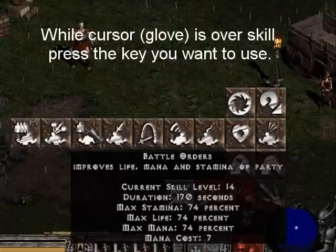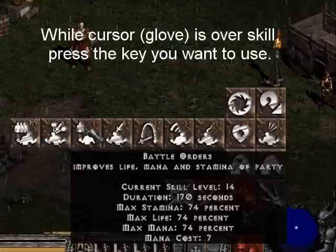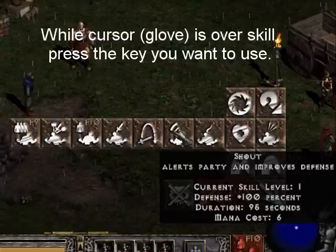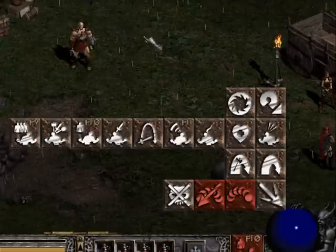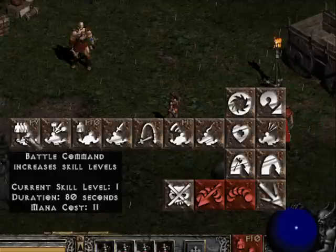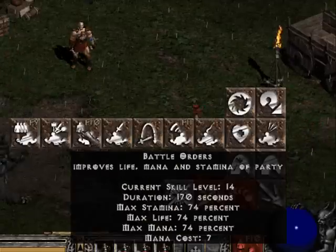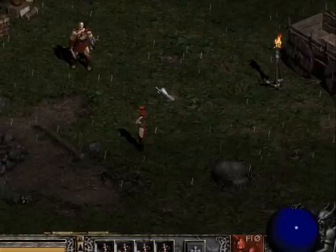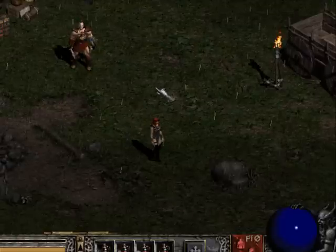Battle Orders will increase life and mana — let's make that F10. Then we'll come over here to Shout and make that F11. At this point, I now have my buffing of Battle Command, Battle Orders, and Shout set up in a nice, simple sequence.